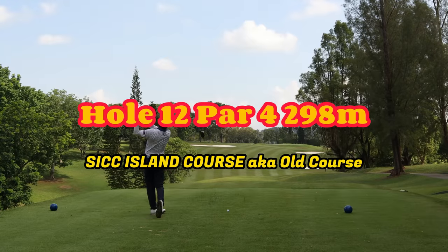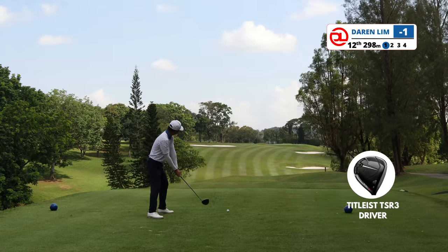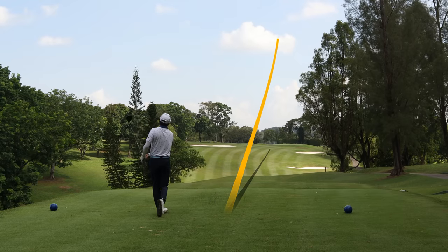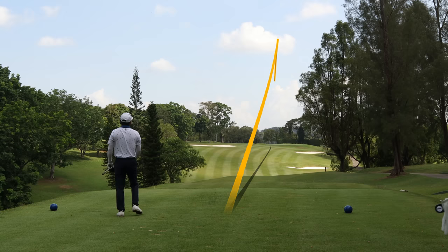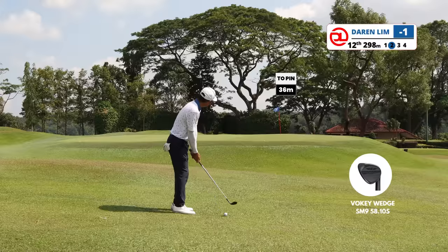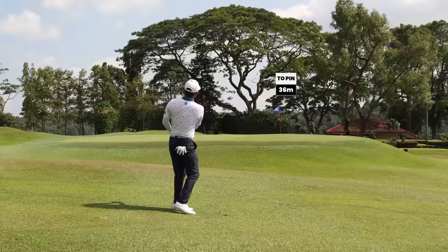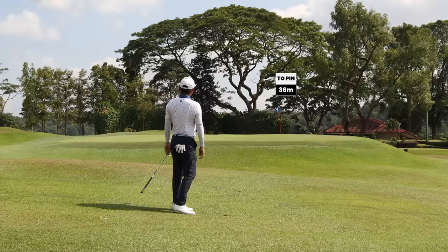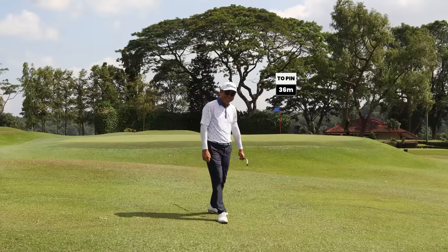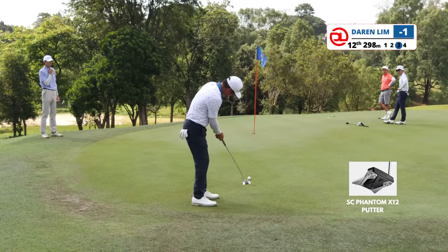Hole twelve is a short par four — for most long hitters it's drivable. For me I just want to get it up there as close as possible. My plan is to go to the left side of the fairway as that's the flat part of this hole. This green is tricky as well. The pin is on the back right — I planned to land it in the middle and let it slide towards the right, but somehow it kicked towards the left. Just can't figure out this green — and this will be a double breaker.